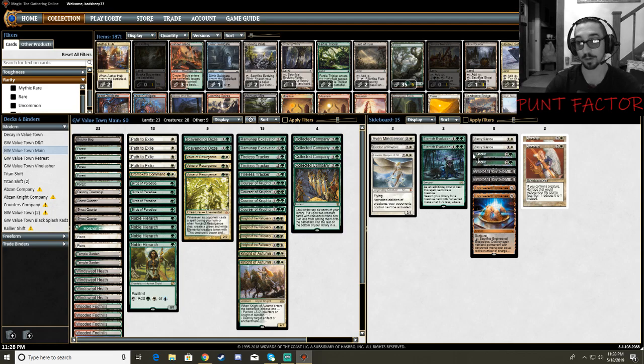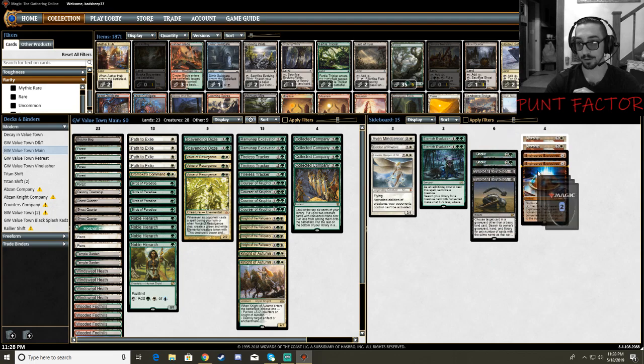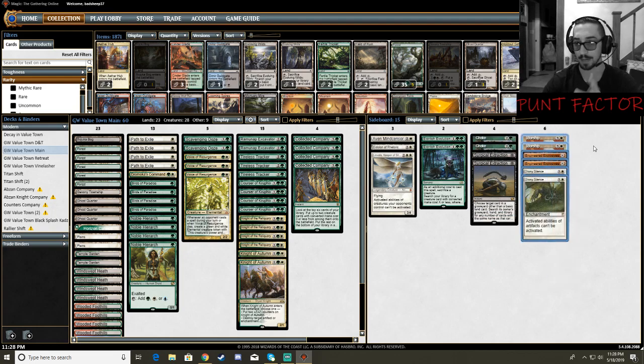Onto the sideboard — I'm still working on it. I know I want 2 Stony Silences, maybe 2 Surgicals, definitely 2 Engineered Explosives, and I'm sold on 2 Worship. Surgical Extraction is fantastic but I don't see myself using it all that often, so I might switch it out. And then 2 Chokes — I'm running those because Blue-White and Esper are becoming more prevalent. Blue-White is definitely creeping back up in meta share, so having Chokes is pretty solid. But that could change next week because Modern is just an insanely adaptive format.